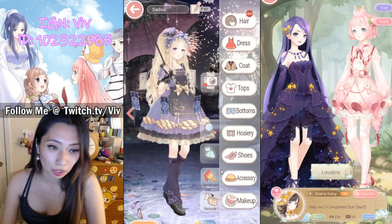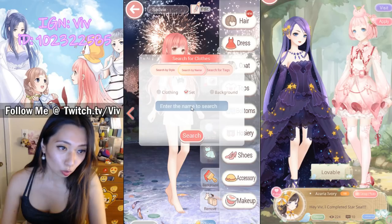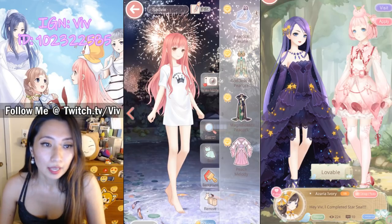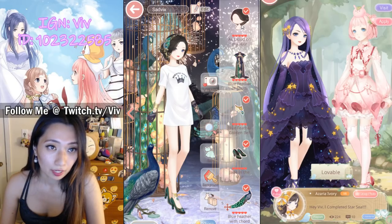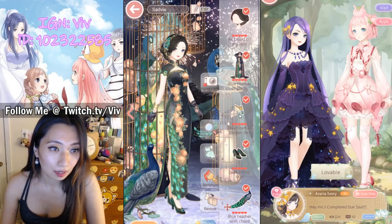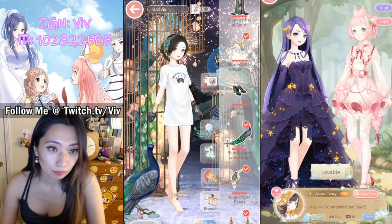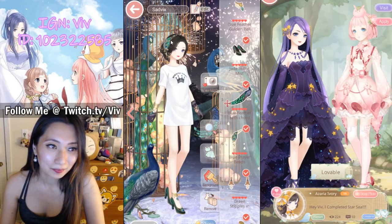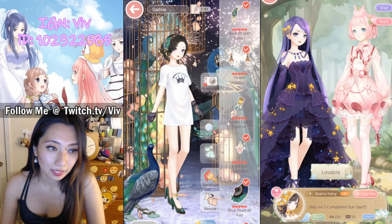I want to show you how the suit looks like first, because it is a really, really gorgeous suit. This set is called Peacock. Here she is. There are quite a lot of pieces for the suit. We have the hair, the dress, and what is this? This is like a leglet. Shoe, a peacock — there are multiple peacocks here. And then we have this head material, earrings, and green light fetter.